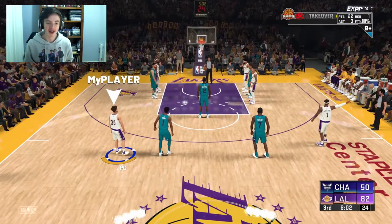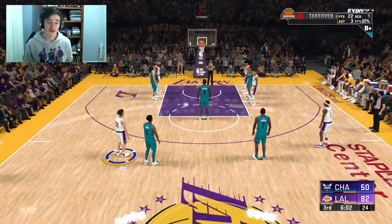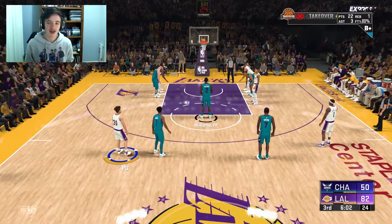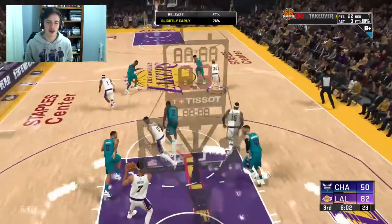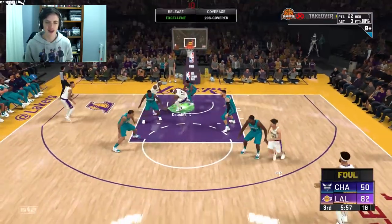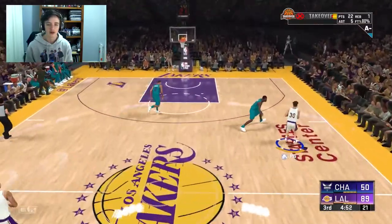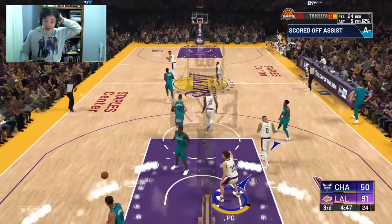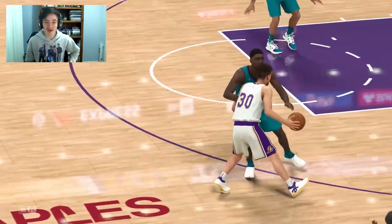We've been subbed back in to the third quarter after halftime, and we're up by 32 points with 22 of our own. I am definitely turning the difficulty up — I don't know what it's on now. Rajon Rondo is one of our team leaders just below me in scoring. These animations are going mental this year — he turned in midair. We put out like a specky dunk. That was amazing.